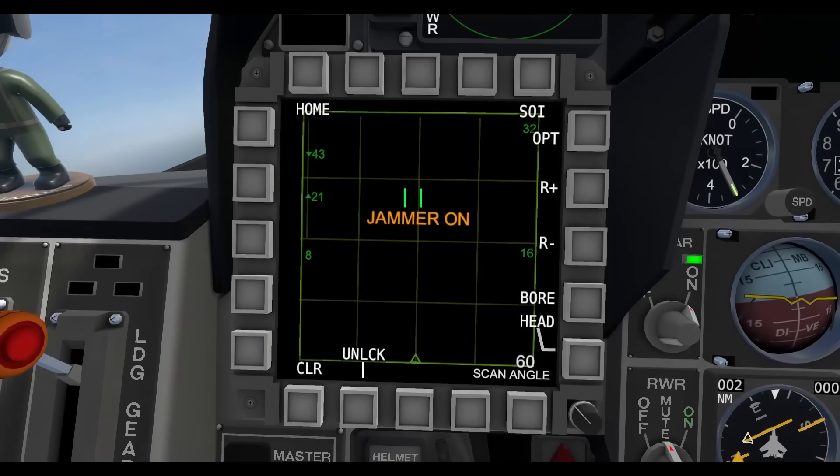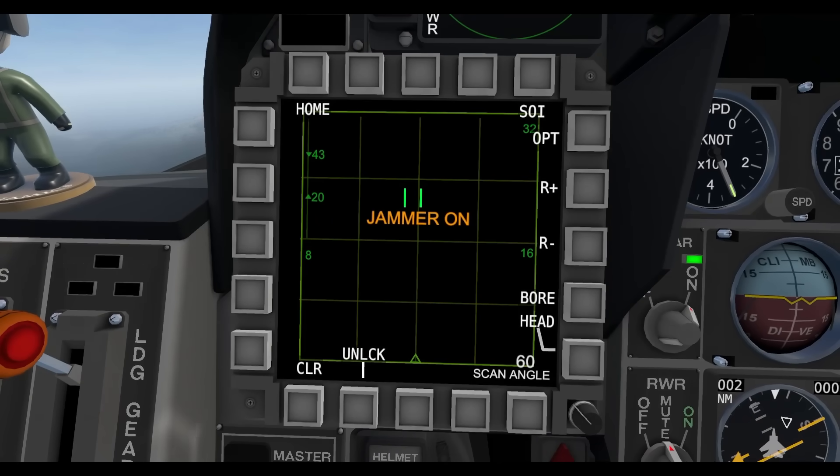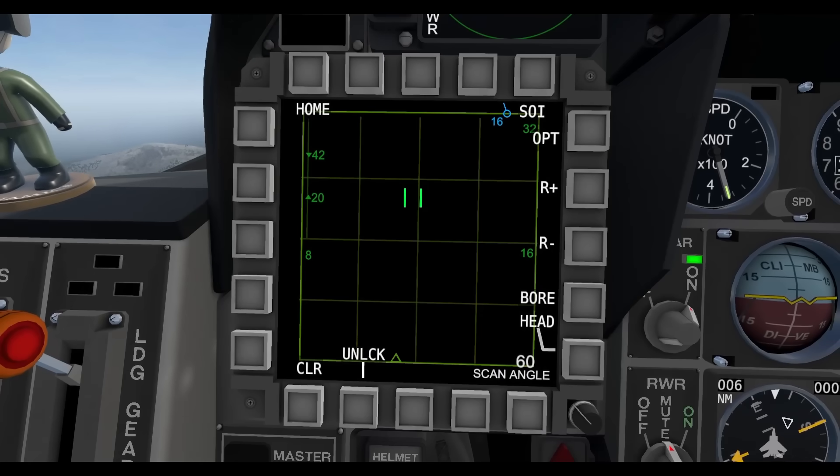One thing you'll also notice is that while you're jamming, if you go to your radar, you will get a jammer-on indicator, and that will persist — you will not see any targets until you stop jamming. Then your radar will go back to working again. So you've got to pick one: you can either jam or you can use your radar, but not both.